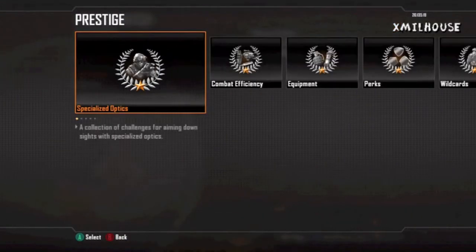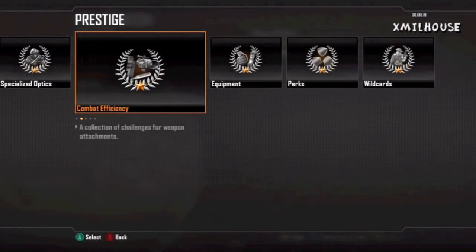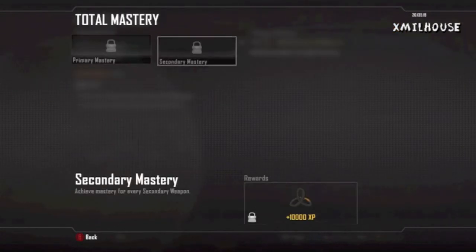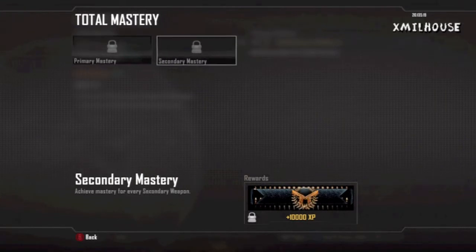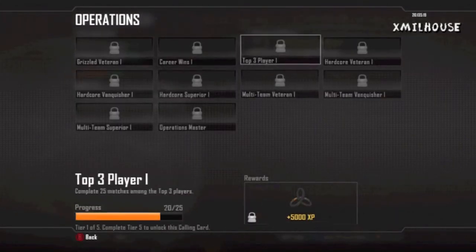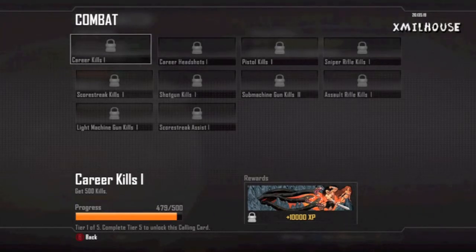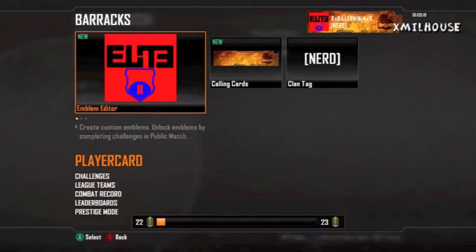There are challenges tied to your prestige as well — if you prestige your gun, your equipment, something like that, you'll earn pretty high XP. Your total career mastery is worth 10,000 and 10,000, and it's pretty sweet. You can even do combat ones like getting 100 kills with a score streak — that's not actually that hard. Do 100 kill drones and bam, 500 career kills right here is 10,000 XP. I'm going to get 10,000 XP in just 20 kills — that's just insane.